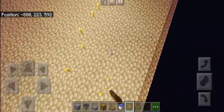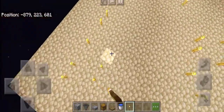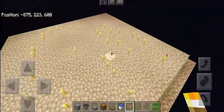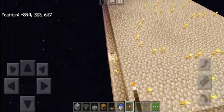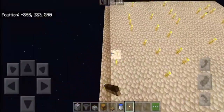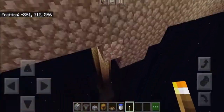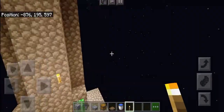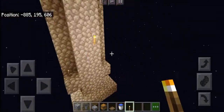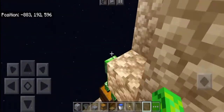Then at the top of your farm, spam torches to avoid mobs spawning at the top of your farm. Then place the other sides to avoid mobs spawning at the top of your farm.